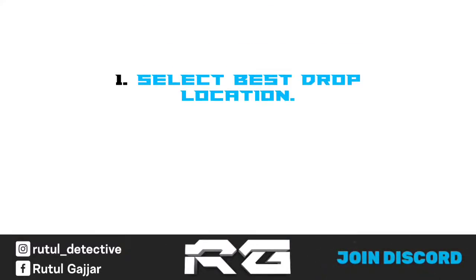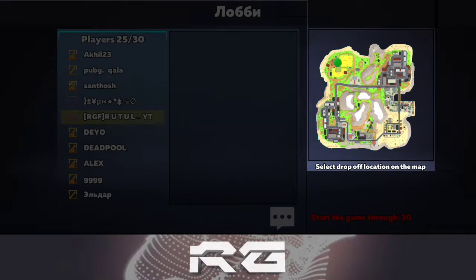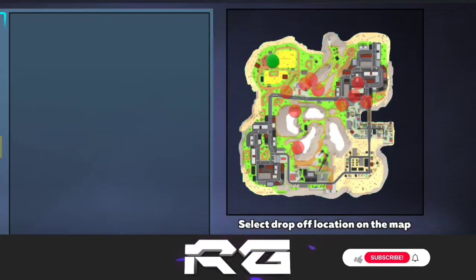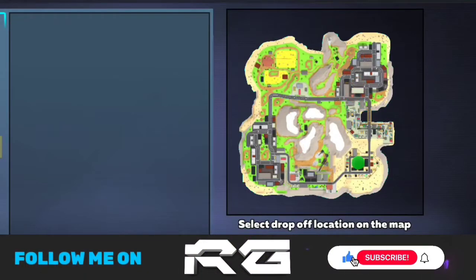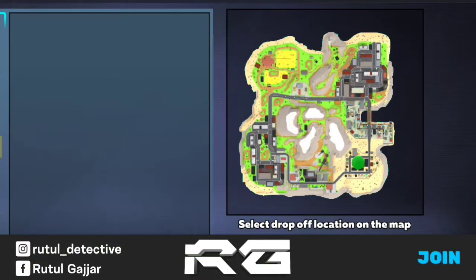Tip number 1 is: select best drop location. In the starting we have to select a drop location. You have to select a house or town to get your first weapon. But avoid crowded locations in the starting. You can see enemies' drop locations by red dots, so select a location where a minimum number of enemies drop.